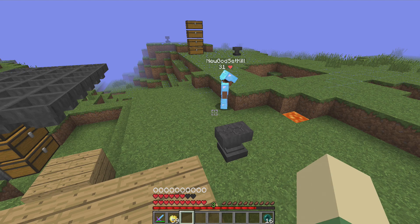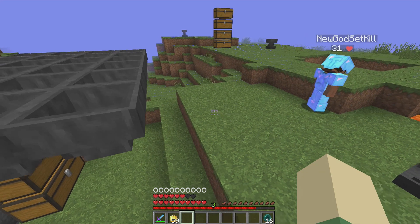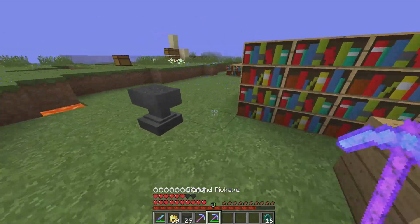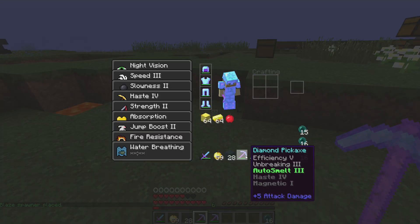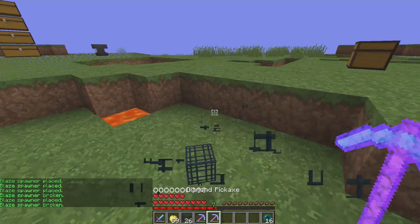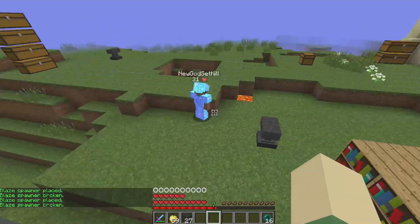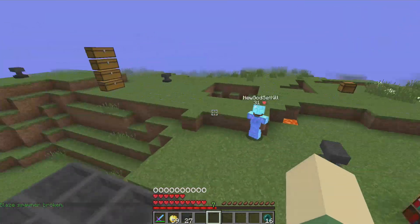He also made a mob spawner stacker. Blaze spawners are going to be silk touchable — actually all spawners, not just blaze spawners. If you're using non-silk touch and you break it, that happens and you get XP. But with silk touch, the XP gets canceled though you can still get the blaze spawner. Also, everyone who's going to build will be able to use silk touch spawners, and you don't have to be a rank to use slash fix either.